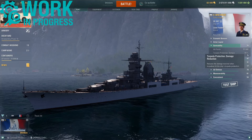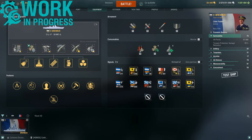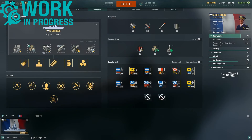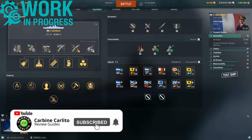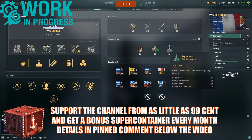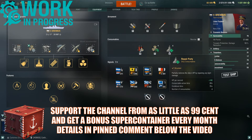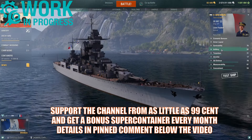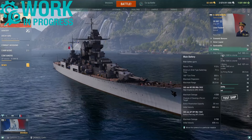This ties in directly to the hit points: 57,800 hit points with a 19 percent torpedo protection damage reduction, boosted by having survivability expert for an extra 15,000 HP. Survivability is further augmented by having four repair parties and a very nice 20 percent speed boost.